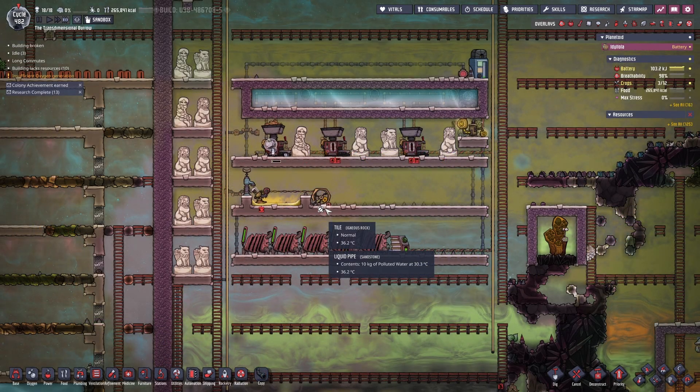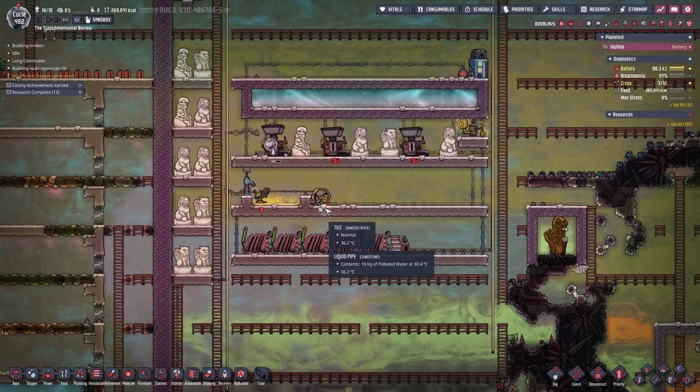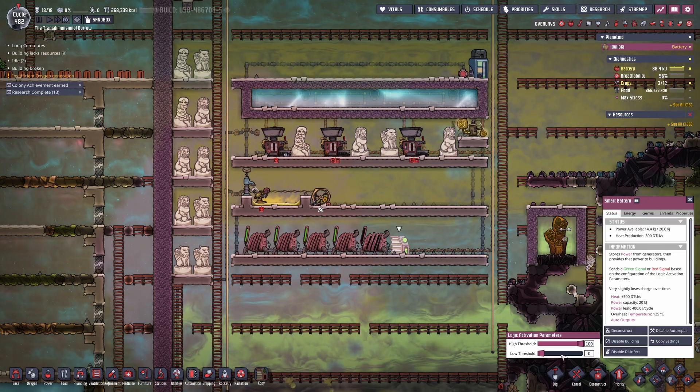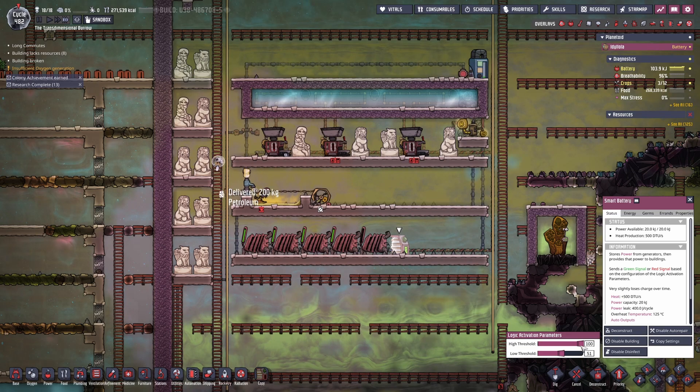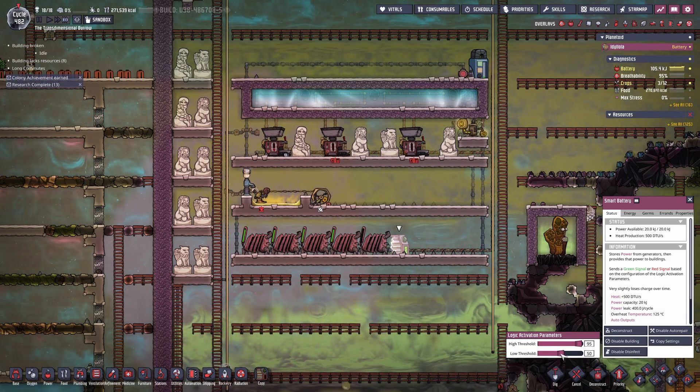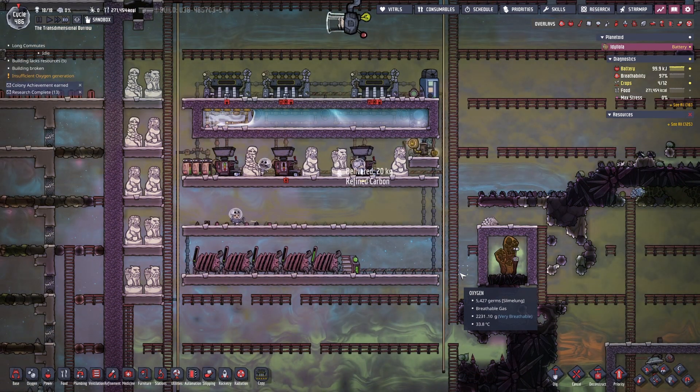And just like that we have our first steel produced in the industrial brick. We've set up the automation and fiddled with the battery settings. Here you can see the water in the steam room turning to steam.